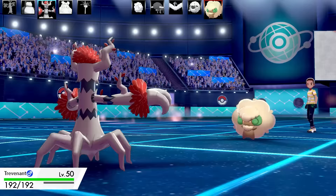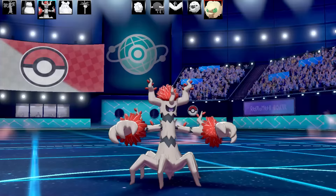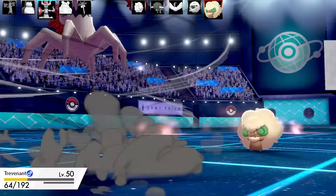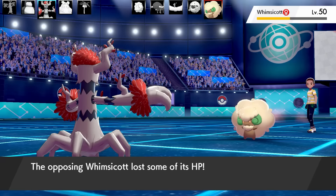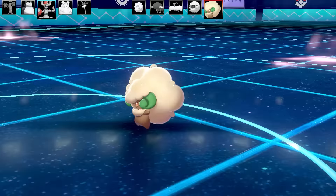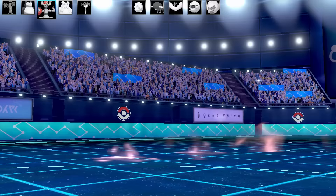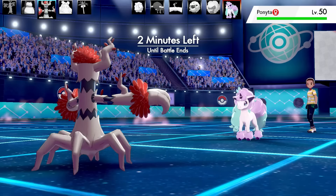We've got three minutes left on this battle, so I go into Trevenant. I can finally use Shadow Ball. I see it's got Life Orb, which I already knew. Here comes the Hurricane — it hit me really hard. It's a good thing I was running bulky on this set or I would have been one-shot. Firing off that Choice Specs Shadow Ball at the Whimsicott is enough to take it out. There's one more Pokemon left and I've also got one more Pokemon.